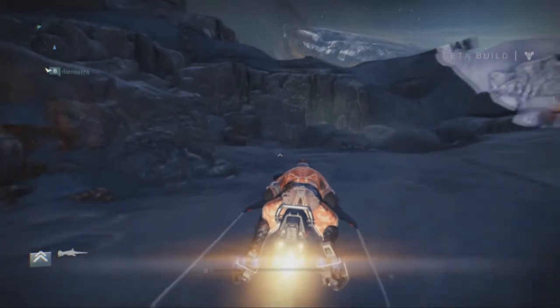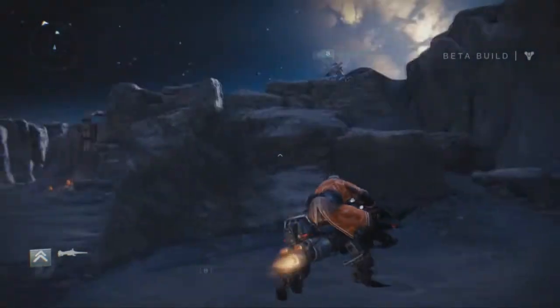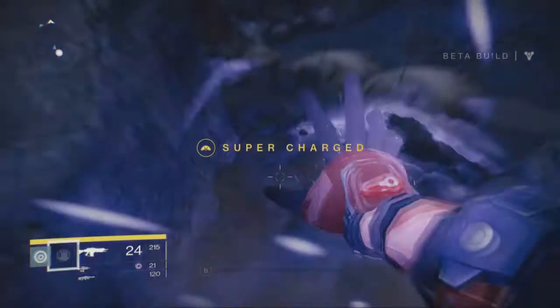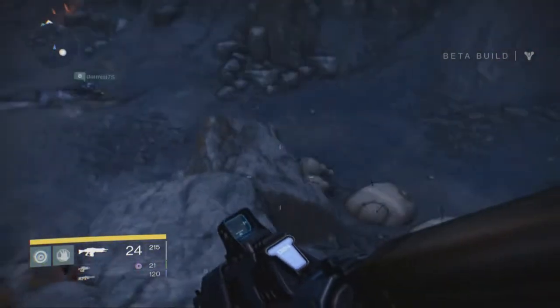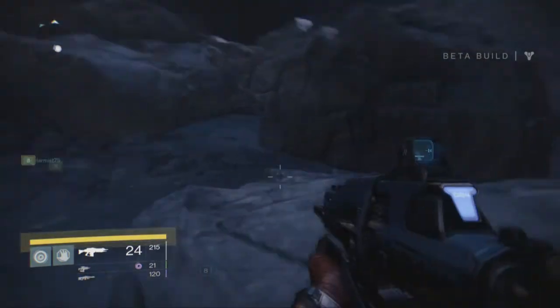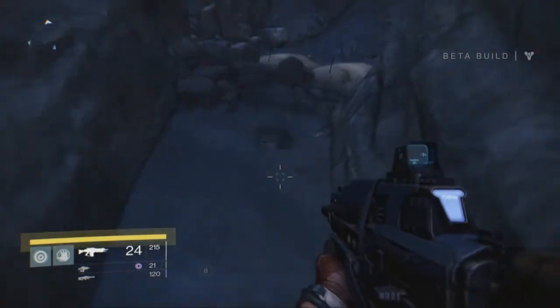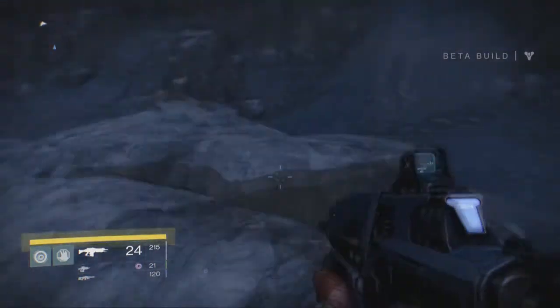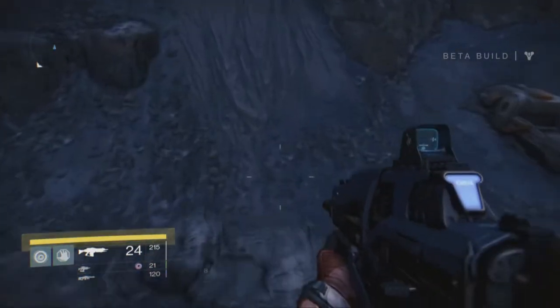Now right here, you're going to turn to your left, and right here behind this rock there is a chest in between these rocks. You're going to go up this way, and on this little rock pile there's a chest right there. I already got it so it won't pop up for you, but you go up to it, click it to unlock it, and you're going to get the rare emblem.